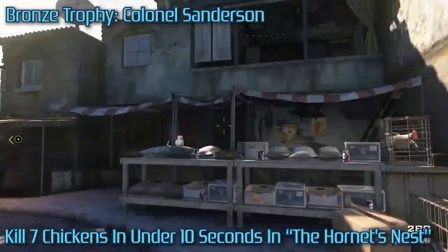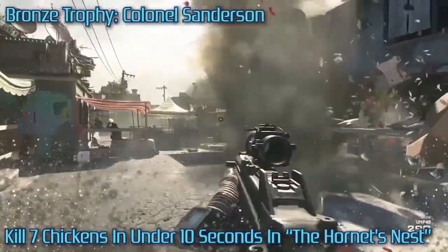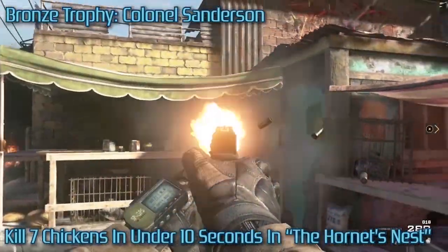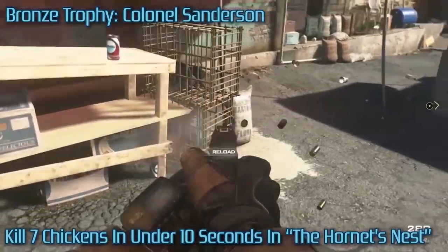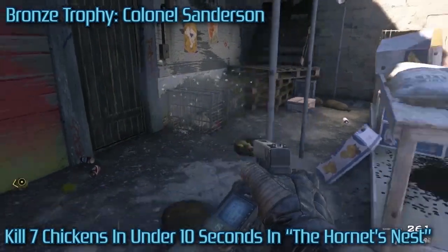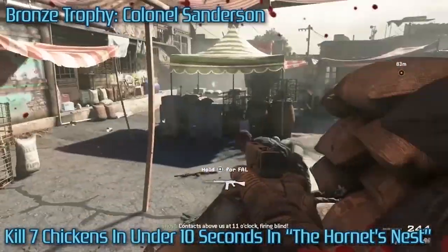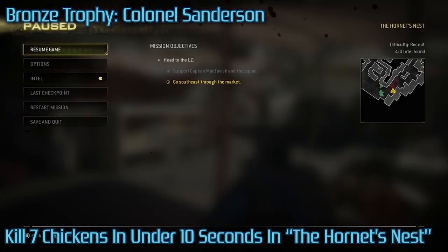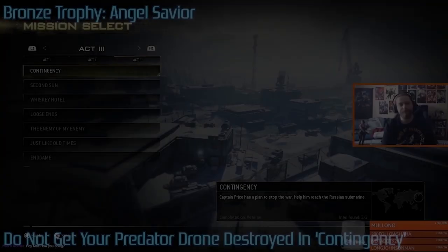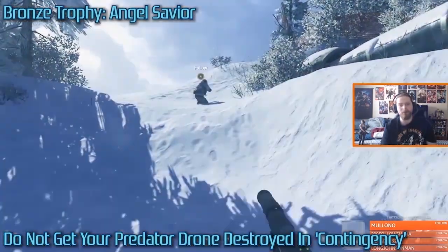Colonel Sanderson — kill seven chickens in under 10 seconds in Hornet's Nest. What I chose to do was whip a ton of grenades to kill a bunch of chickens, then once those are thrown, go ham and start shooting all the cages. The grenades are really finicky — sometimes you'll throw a grenade and those chickens will still be alive. That happens a lot. This took me a few tries. Just be aware that a grenade won't always kill the chickens, so make sure to check.